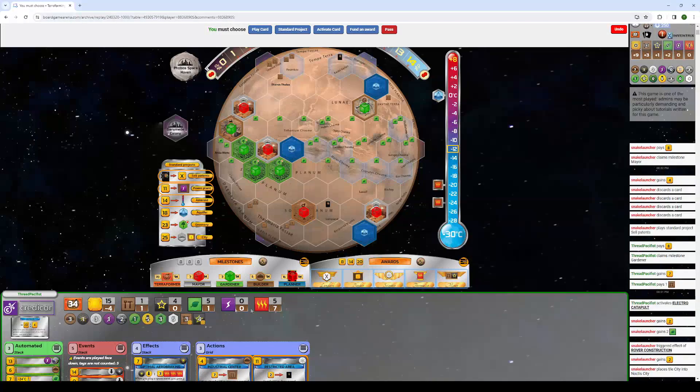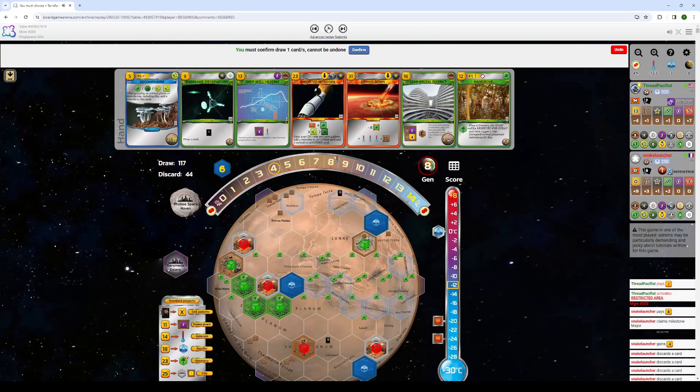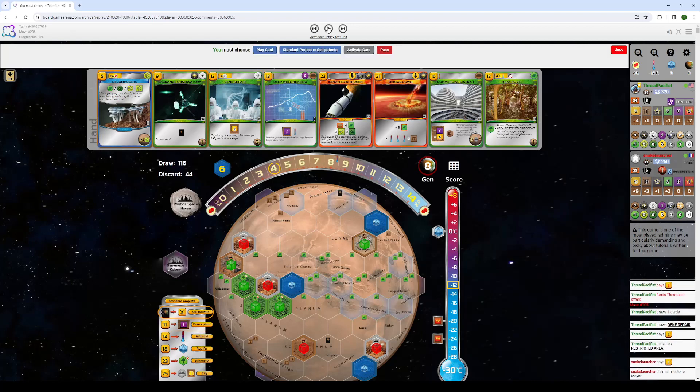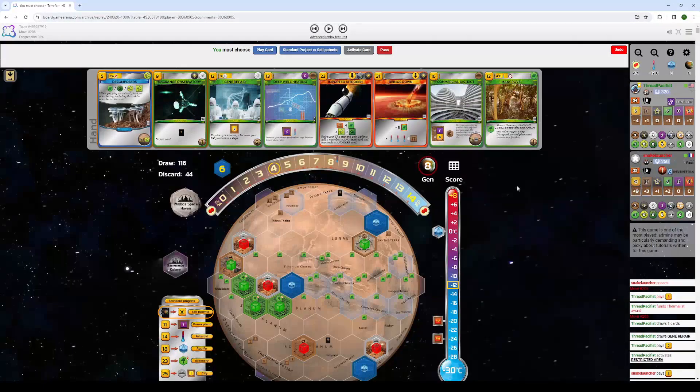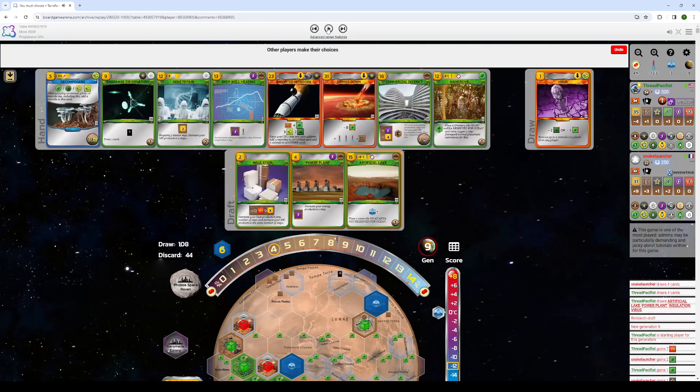Anyway, two to one. That's not what you want to see when you're getting a more terraforming game, but it is what it is. Restricted Area gets me Gene Repair. The game really wanted me to go science this game and I snubbed it. But fun Thermalist. I know he could have the Mass Converter. I know that he could get some energy and heat. But I don't think it's going to matter — I think I've got enough of a lead on it already. And with Optimal Arrow Breaking, I think I will win Thermalist. So I take the gamble on that. It is a gamble though, I'll be the first to admit.